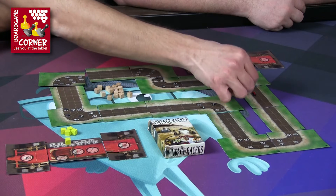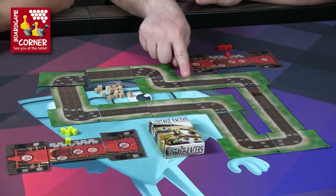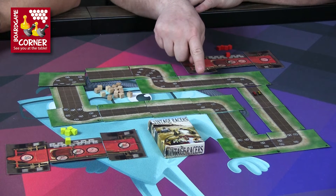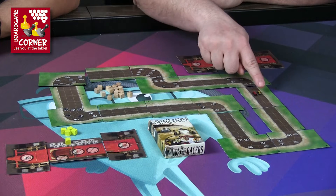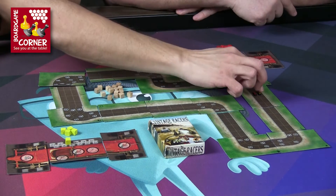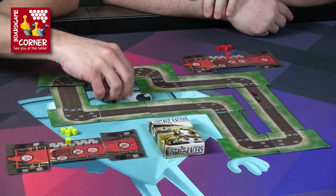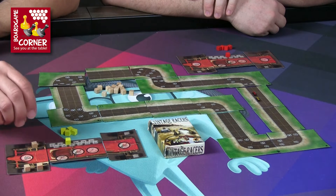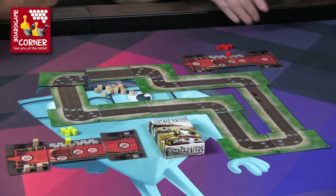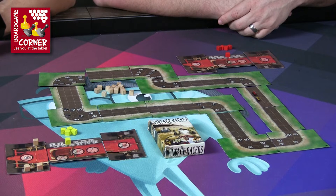Moving through the corner — you went through at a higher speed, so you're going to take three tires because you're 30 over the limit. But it was a good way to jump position. It's only one lap, and you've got just as many tires as I do. We've got a pretty big corner coming up.